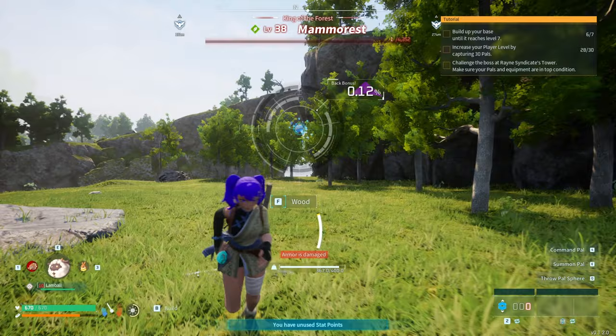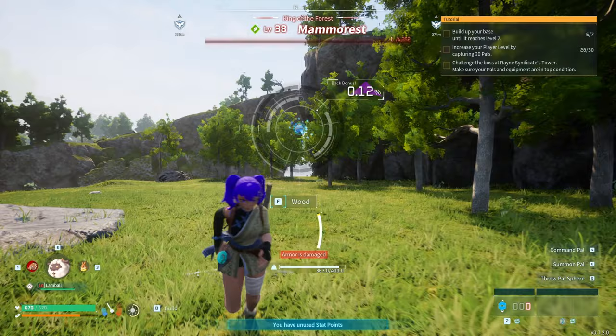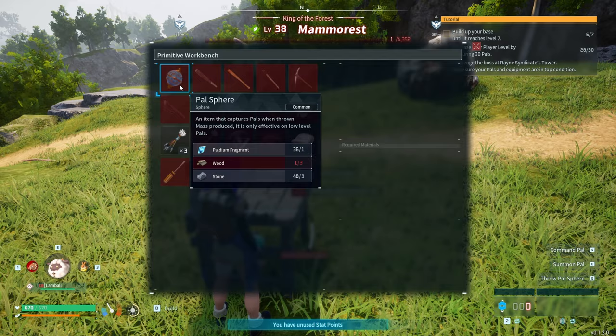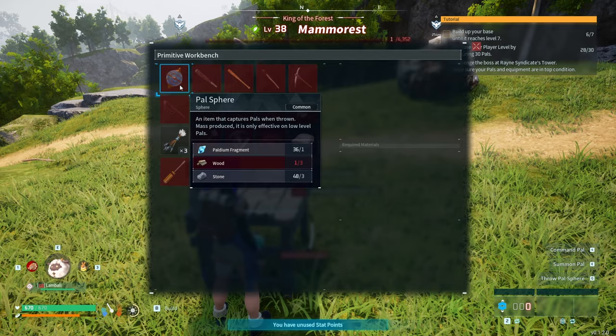That's how you kill or capture a level 38 pal at level one. I hope you guys enjoyed this video. If you did, please leave a like, and if you're not subscribed already, hit that subscribe button and the bell icon to get notified whenever I upload a guide or tutorial on this game. Have a great day and peace.